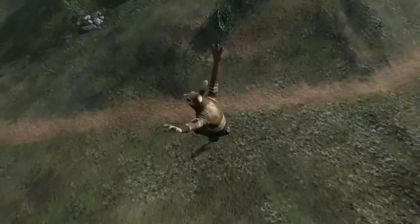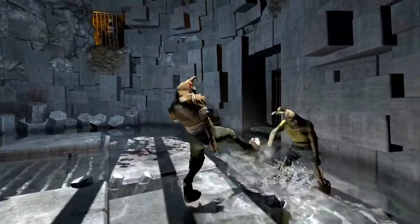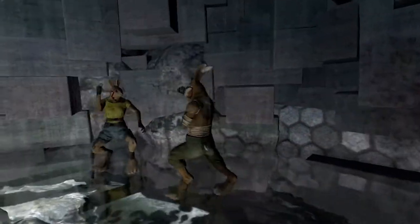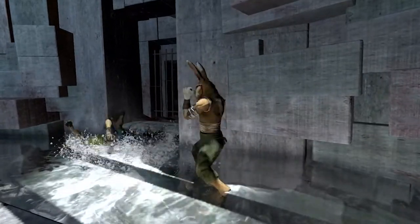But I'd like to focus on combat, because it's the heart of the game that everything else is built around. In Overgrowth, you perform strikes by holding down the mouse button and choose between them based on movement controls. That sounds simple, but that's where the AI comes in.